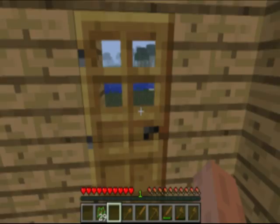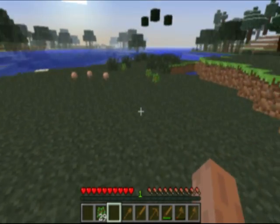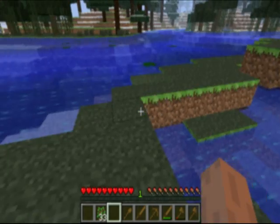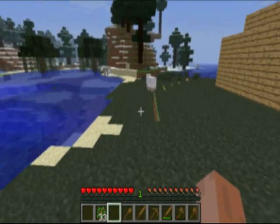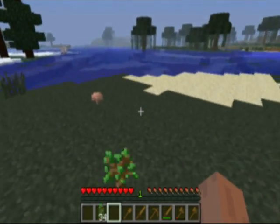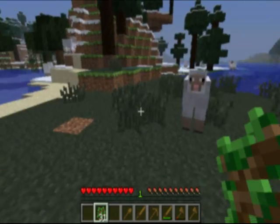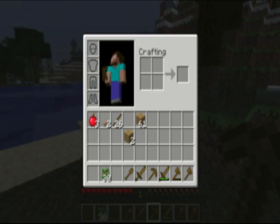Now that we have this, I guess we'll collect all the saplings that fell from my tree massacre. Look at that — a little pond area. A lot of saplings. I'll plant some trees so I can have some more wood. Don't want to run out of resources — I know that's almost literally impossible, but.